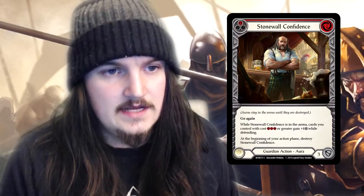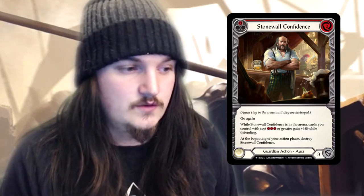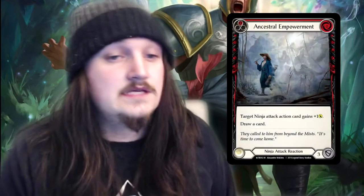Stonewall Confidence I feel is going to be one of the bigger reasons why aggro will not take over the meta. Just putting up one of these is going to stop most ninja attacks and probably most brute attacks from rolling over a guardian. More guardians in the format is probably going to be better for the meta rather than more ninja players. The main card I believe is Stonewall Confidence — putting that block in front of everyone.